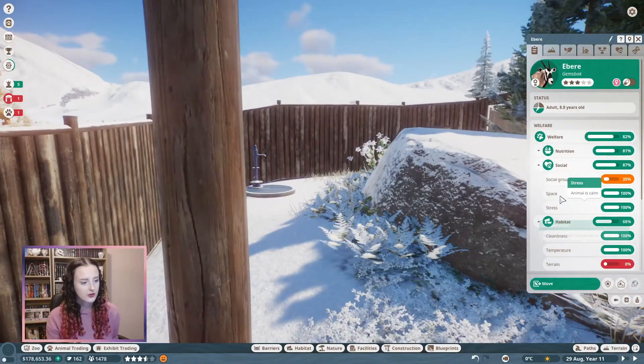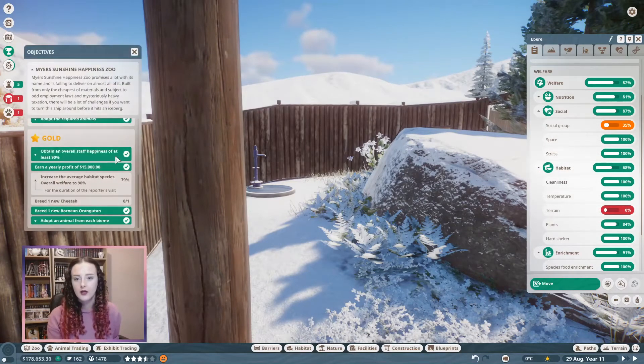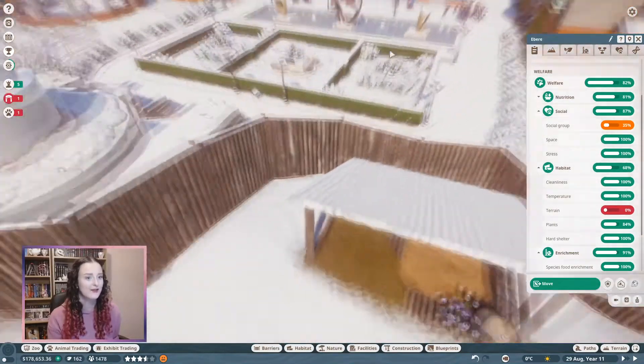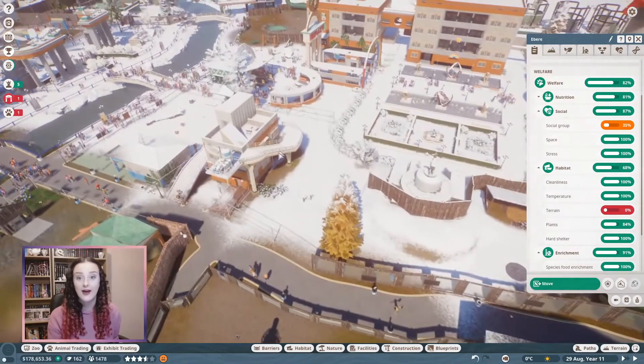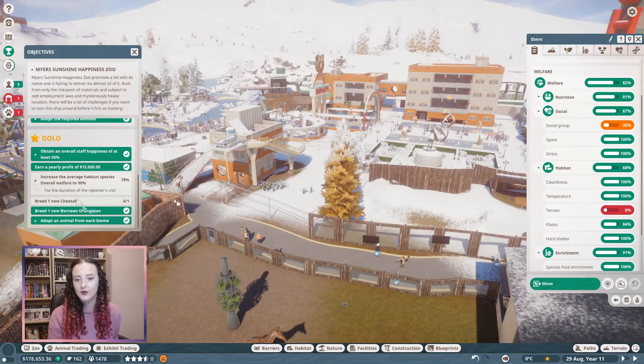Let me pause and review. We still need our habitat species overall welfare at 90% and we need to breed one new cheetah — but we've only got a female left, so I can't breed right now. I'm going to play off-camera and pop back in once I've got that sorted.